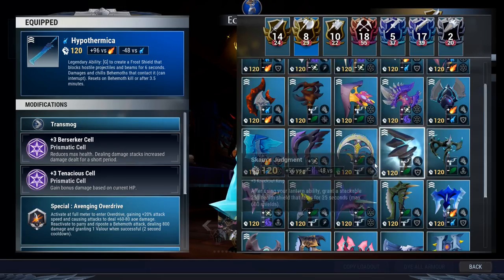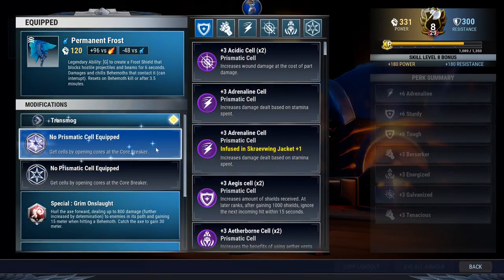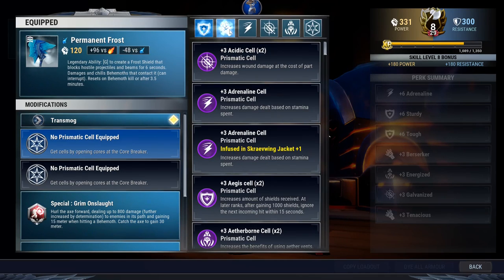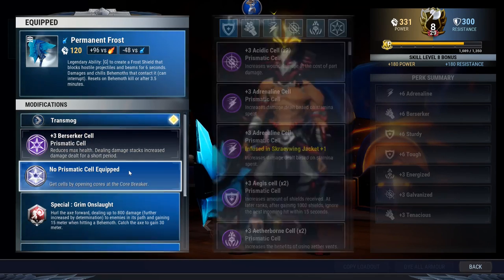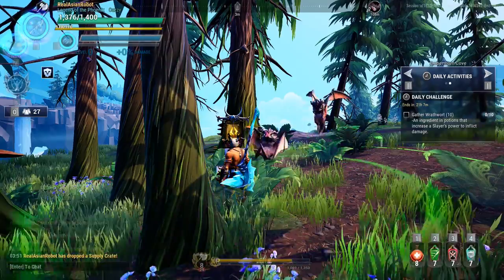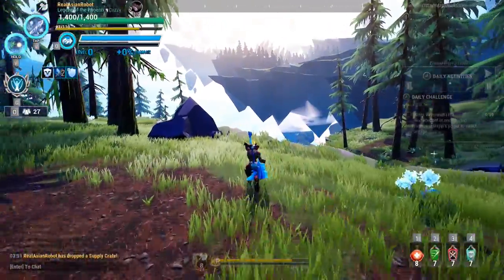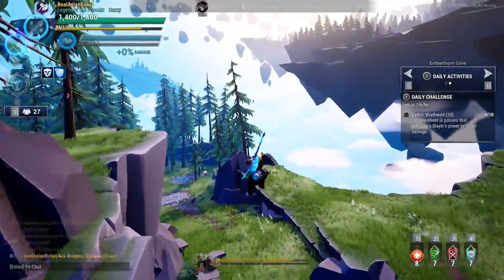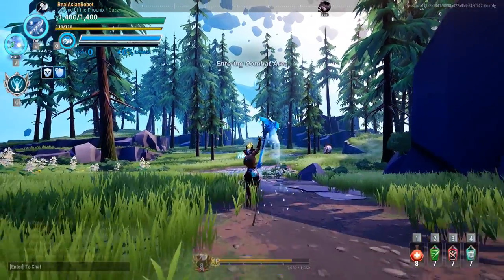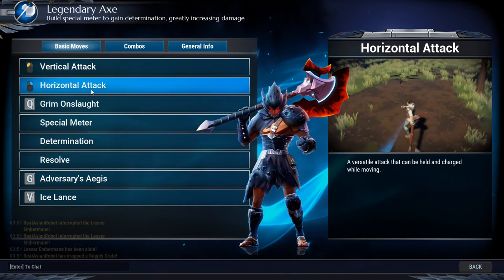The next weapon is the axe. To interrupt with the axe is a fairly simple process — the heavy attack will interrupt. Keep in mind I'm using Sturdy to avoid the behemoth whacking me and interrupting me while I'm delivering the interrupt. If you don't have it, you need to swing properly, otherwise you'll take a hit and damage instead. Interrupting requires some skill and timing.